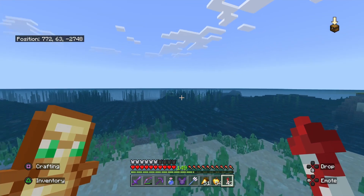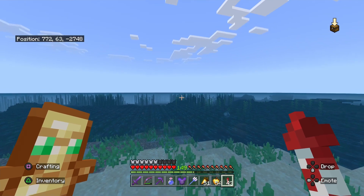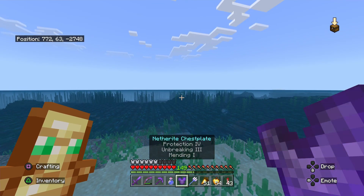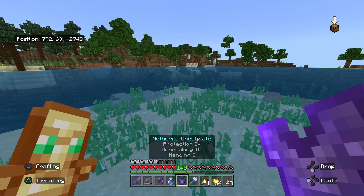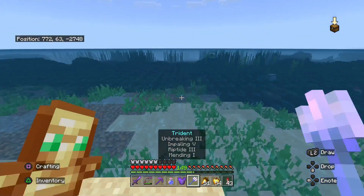We're actually at the ocean monument — you can see it right there in the water. If you have trouble finding one in your world, which you probably shouldn't since they're fairly common, you can buy a map from a cartographer villager that sends you right to one.